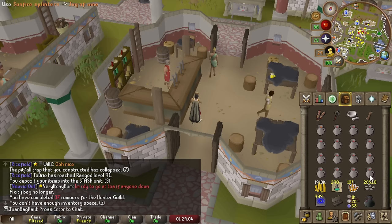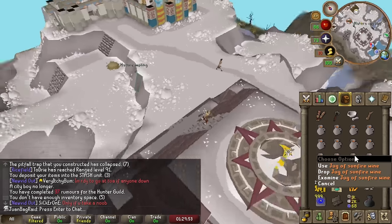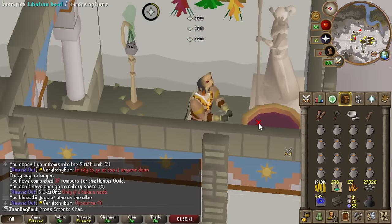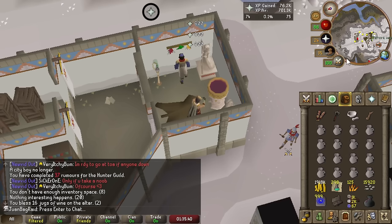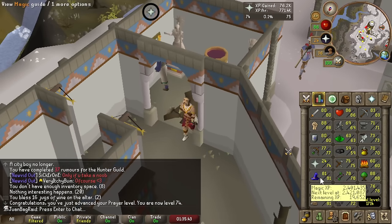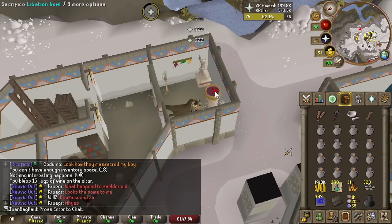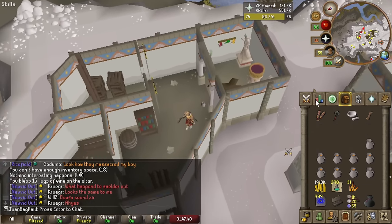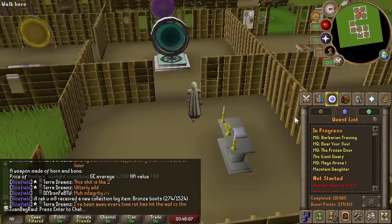We use the splinters on the wines and bless the bone shards as normal. This brings it from 5 XP per shard to 6 XP per shard - a 20% increase, pretty big deal. We just got one prayer level off of these bone shards. We are now done with all the bone shards from Perilous Moons - nearly two prayer levels gained.